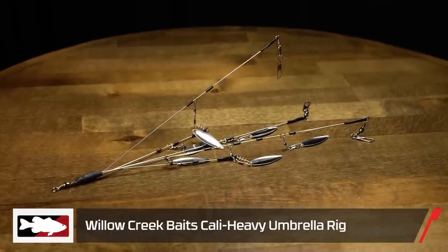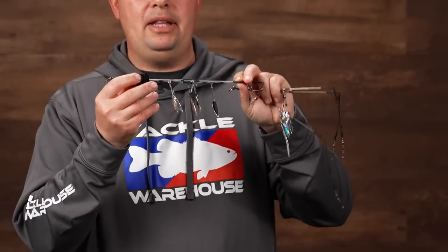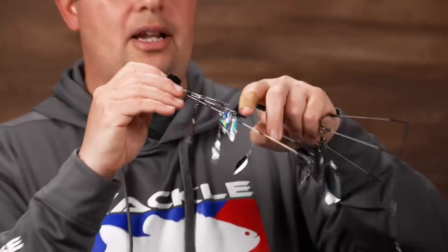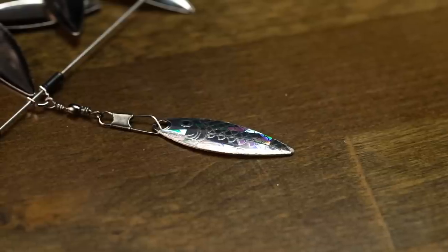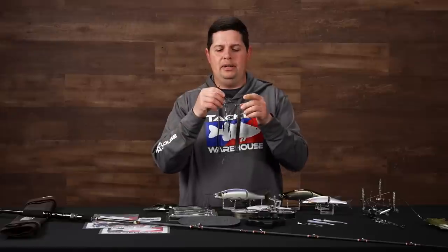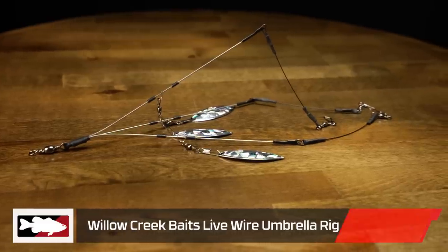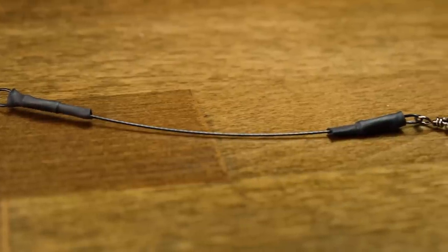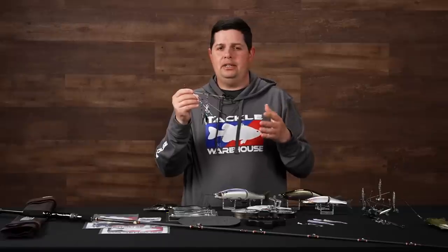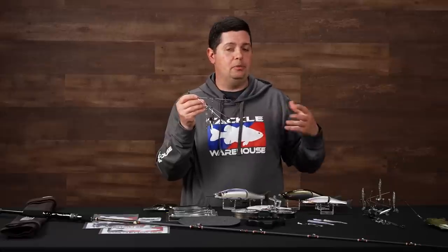Now into some umbrella rigs from Willow Creek — a whole new series, probably five or six new rigs, really HD rigs. They've got everything from more basic rigs — five wire, six wire — to this Cali rig with two short wires, three long wires, and blades to mimic flash. One of the more interesting rigs is the Live Wire rig — a three-wire rig where at the end of the standard rigid wires they have four-inch flexible wires. That's made to let you fish these rigs through cover, brush, sticks, and standing timber much more efficiently.